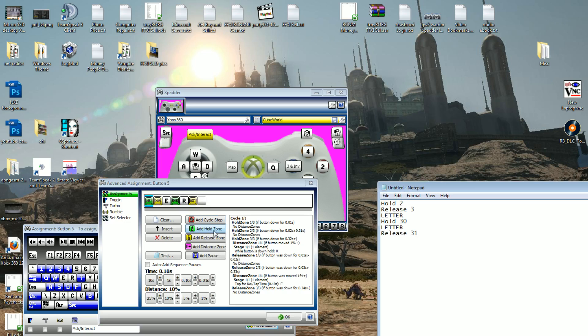You'd have a hold zone for 0.02 seconds — you get that just by adjusting the sliders. So you'd say: hold for 0.02, release for 3, press the letter you want to press, then add a hold for 0.3, press the other letter you want, and then release it. If you don't add that release at the end, it would continuously press the button instead of just pressing it one time. This one is pretty much just simulating clicking the right mouse button.